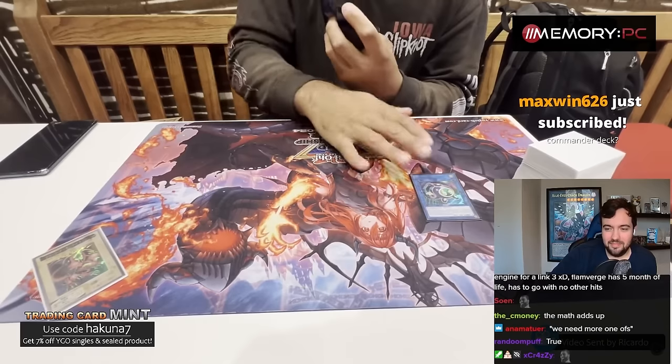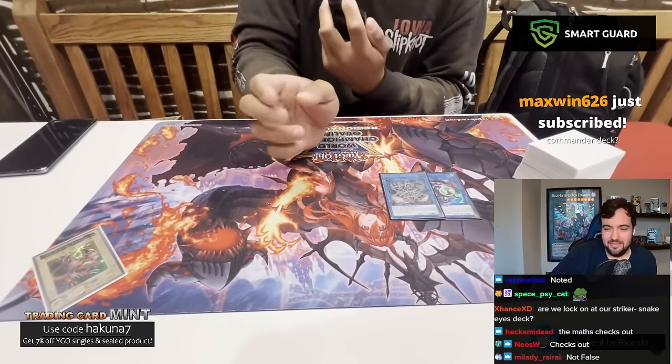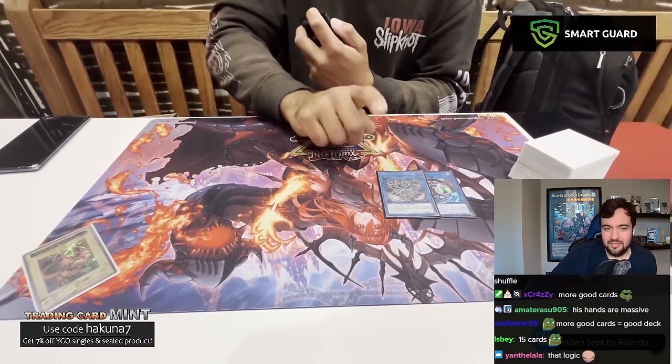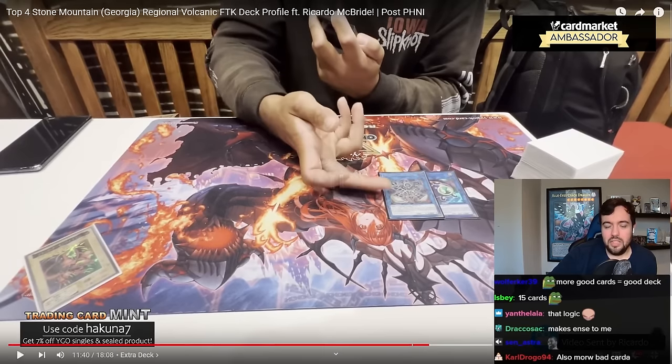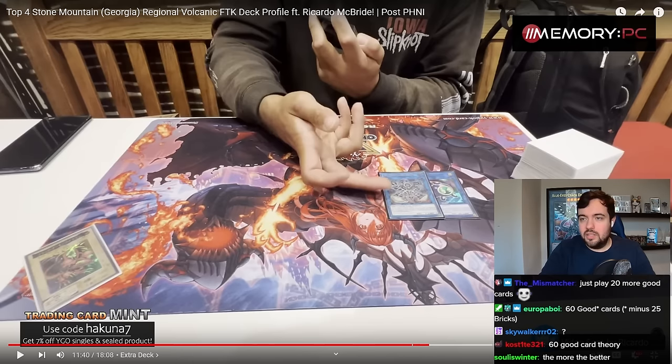The extra deck has Link Rebo — everybody knows this little guy is great. Anima, which isn't just a gacha like the other fire decks were playing for a while — it's actually part of the combo, because Inari Fire is a Spellcaster. You have tons of ways to generate level one bodies. What do you need to send for the Inari summon? Let me pull that up, because a lot of people probably don't know what that does.